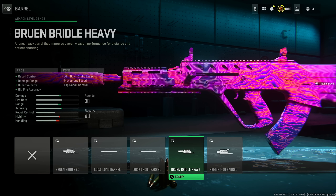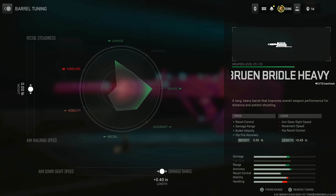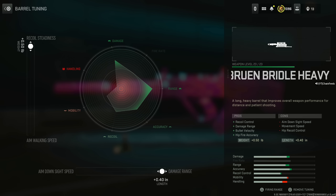For the barrel, put on the Bruen Bridal Heavy for recoil control, damage range, bullet velocity, and hip fire accuracy, at the cost of aim down sight speed, movement speed, and hip recoil control. You can max out the damage range, but be aware that handling will go down. Increase the recoil steadiness to around 0.21 — going further helps more, but I try not to max out my tunings because it usually hurts a gun more than it helps.